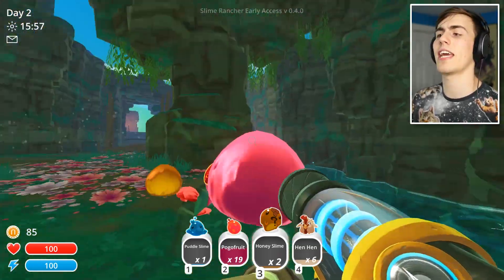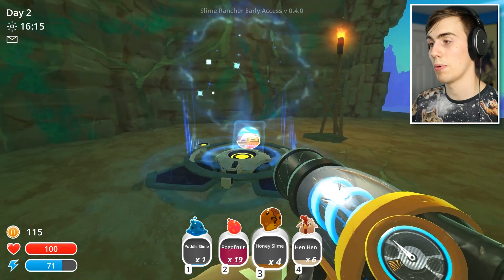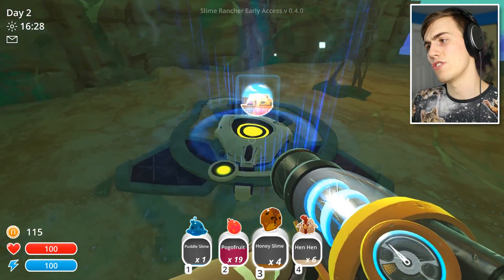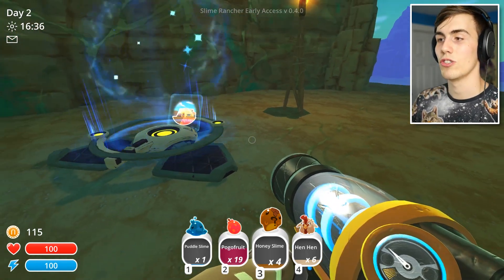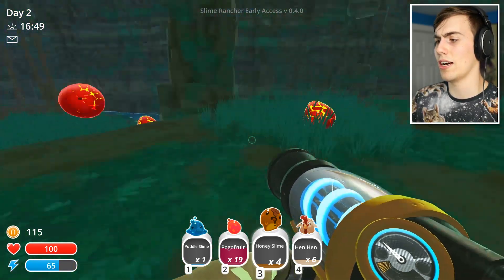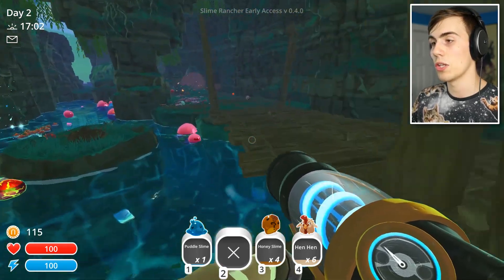I need to follow the signs to get to the honey slimes area. I got to go up this thing, and we'll be in the area with the honey slimes. Honey slime! I'm going to throw away the roostros — I want to get the honey slimes. They are one of the best. They eat mint mangoes, and every time you give them a mint mango they poop out two plorts. There's a teleporter right here, which is probably new from the slime science update. I looked at pictures of slime science gadgets and they look like this. I just need to go back home now with my honey slimes and grab a mint mango as well.